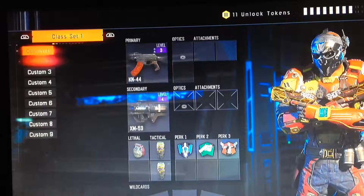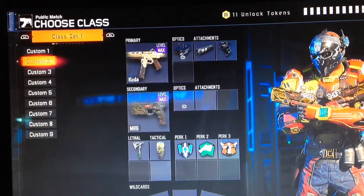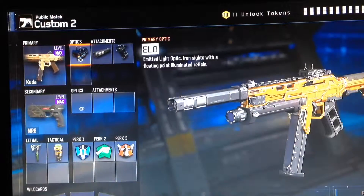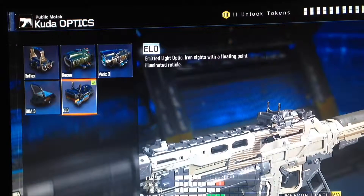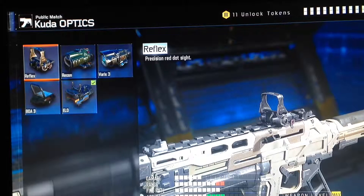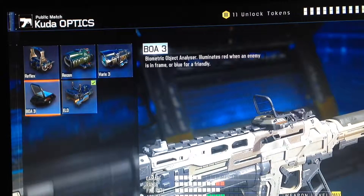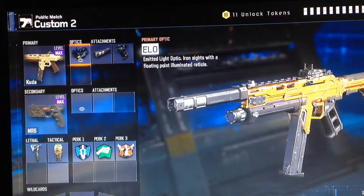The first thing I'm going to tell you is you need to have this sight. This sight helps you a lot in getting headshots — it just seems like it helps you a lot. The reflex is good, but it's not really good like the elo, and the bow is pretty good too, so I suggest one of them.